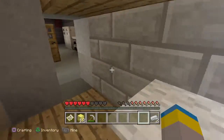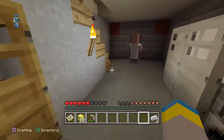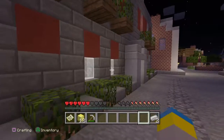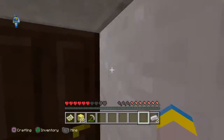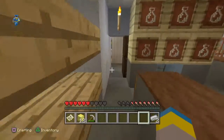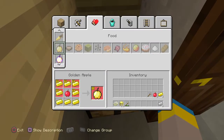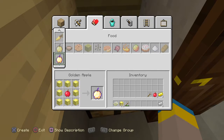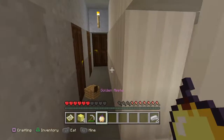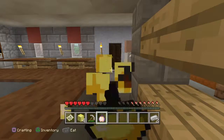So once you go here, you are going to go back into the crafting table, back into the room where you came from. You will be needing to go to this room. So once you get to this room, come in here, go to this crafting table, go to food, and enchant your golden apple. Grab your golden apple. Once you do that, the last thing you need to do is just eat your golden apple and a trophy will appear.